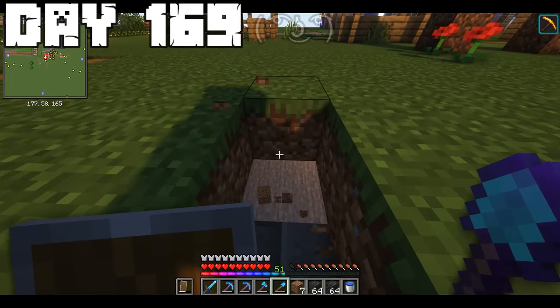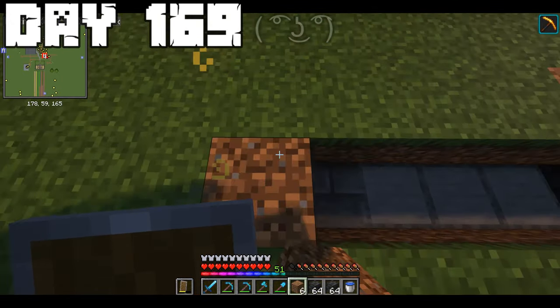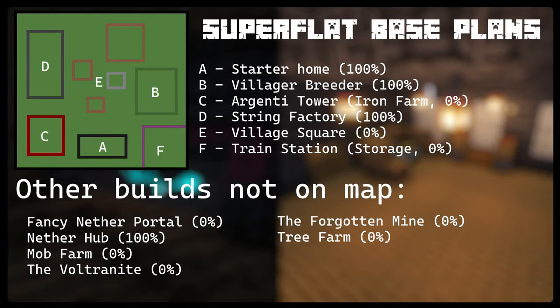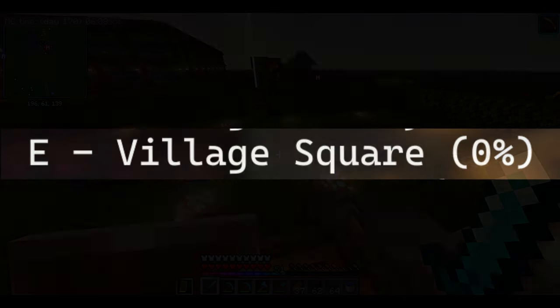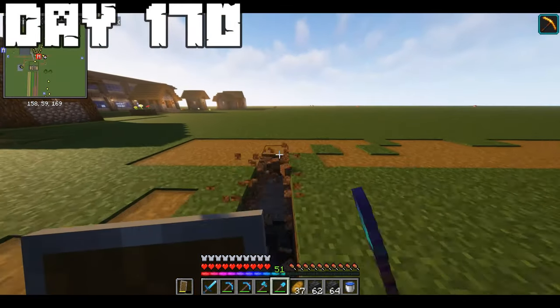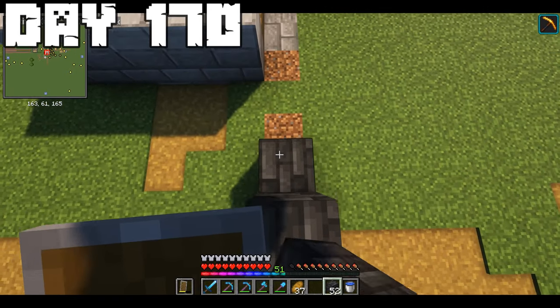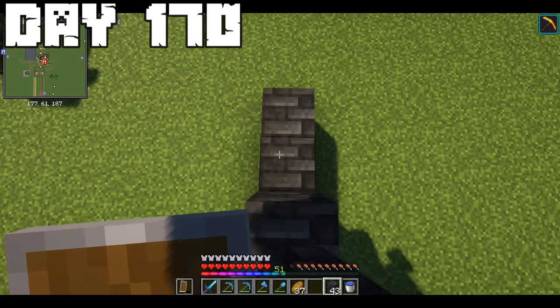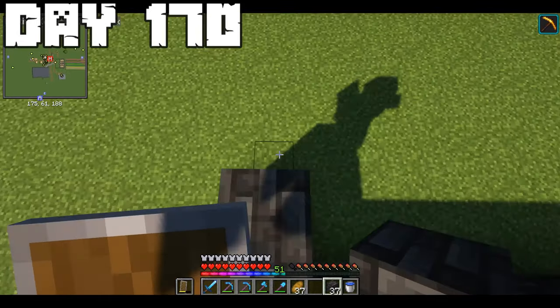After that, I decided to begin construction on a facade outside to try and prevent episode 3's disaster from happening again. In this episode we're going to be trying to focus mainly on section E of the plans, which is the central part of the town. And on day 170, I began outlining the facade and then actually began building up the walls. Basically the entrance to the villager breeder is now just going to serve as the basement.